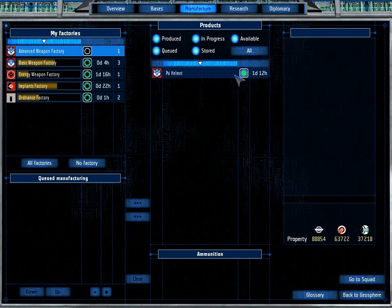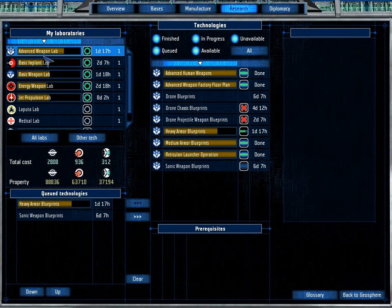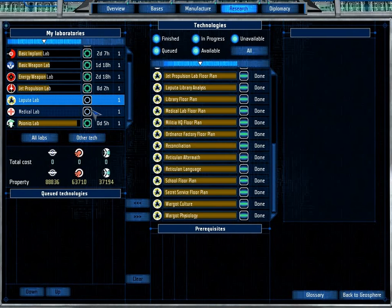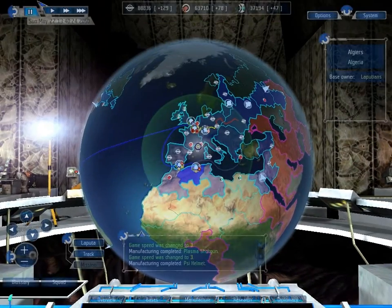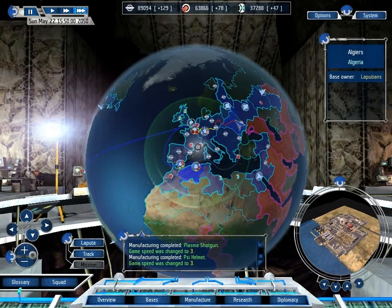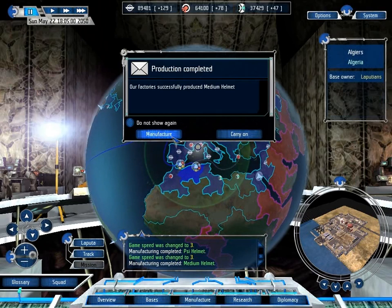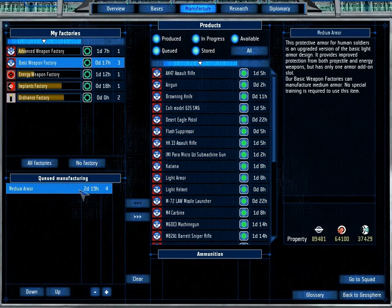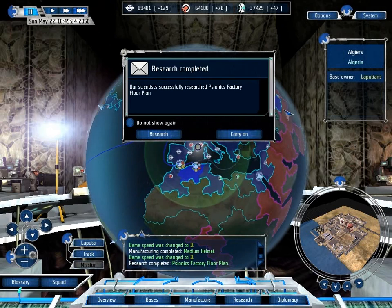You have finished manufacturing Psy-Helmets. You might as well manufacture more Psy-Helmets at the moment, because we have nothing for you to actually make for another day. We have nothing for this to research at all, and nothing for this to research either, because we don't have hyper-energy weapons researched yet. What we really want is another mission. We've successfully produced more medium armour — we're pretty much just manufacturing that because it's something to manufacture.